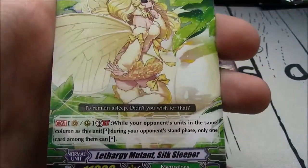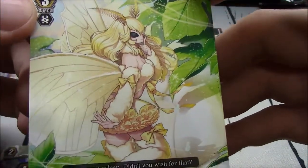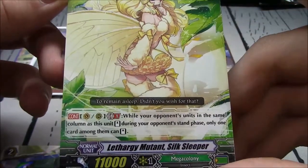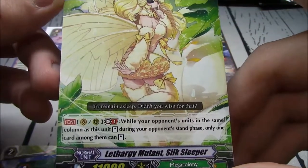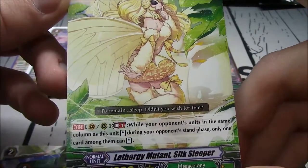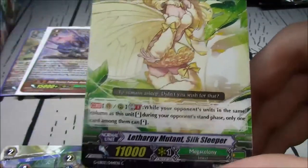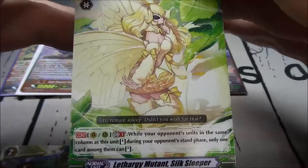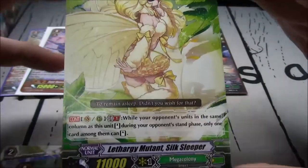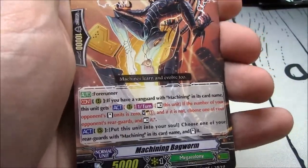Just so excited about that SP. Lethargy Mutant Silk Sleeper, Mega Colony, grade 3. Vanguard or rearguard, GB1 — while your opponent's unit is in the same column as this unit, only one card among them can stand during your opponent's next stand phase. So whatever column it's in, only one of your opponent's rearguards can stand within that column.